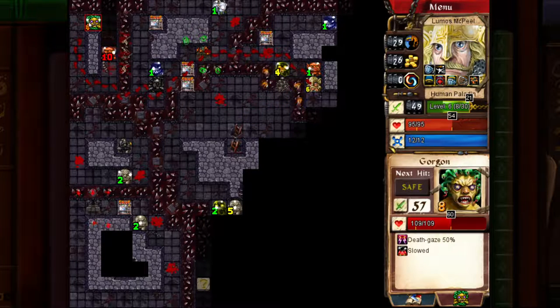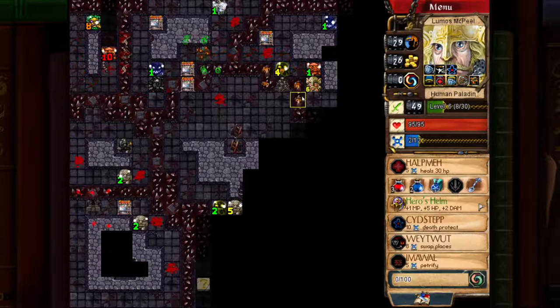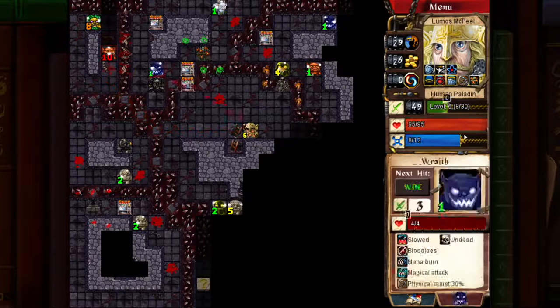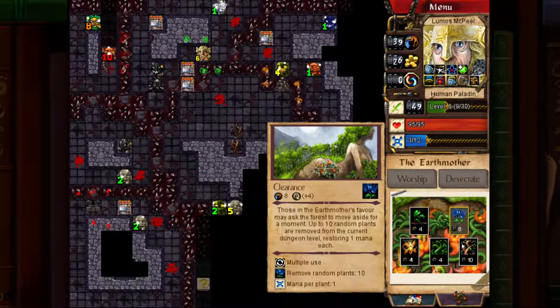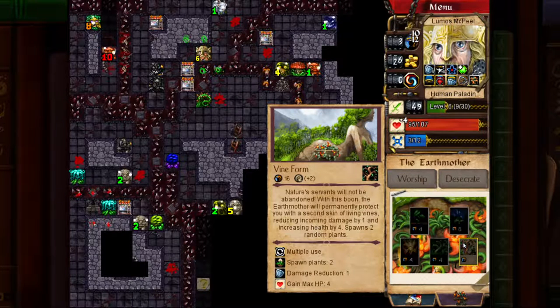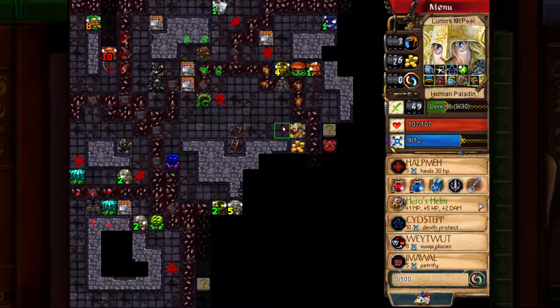I could probably go kill that Gorgon now, especially if I have Sidestep active. I want to grab enough mana to use Way What — just a singular tile I can discover. I also need to cast Imawall on something — let's cast it on this Wraith here. Actually let's go grab some extra damage reduction from the Earth Mother. Excellent. I can still get to the Gorgon. Let's discover enough tiles to use Way What.